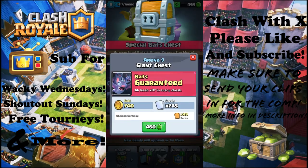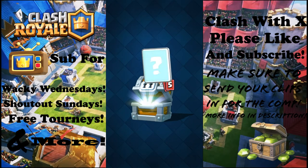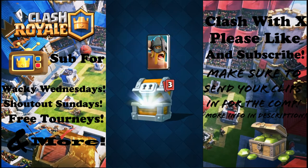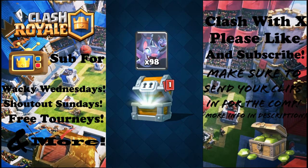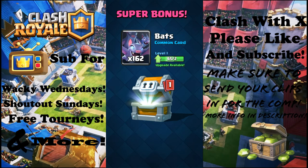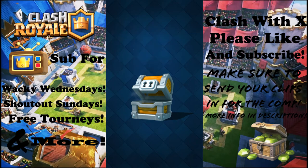Here we go guys! We got 740 gold, four Inferno Towers, 34 Elites, 17 Tombstones, 98 bats, a bonus, and a super bonus of bats. Sweet — and we got one more card: 28 Barbarians.